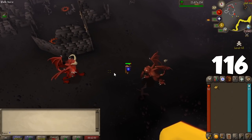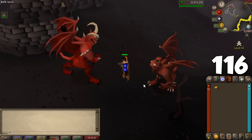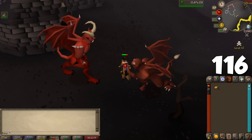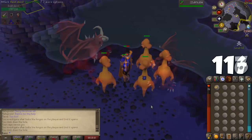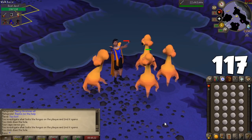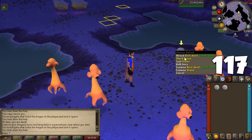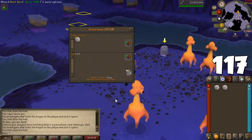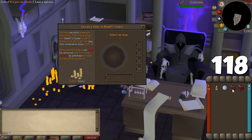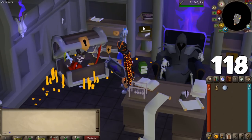Some parts of the wilderness are multi-combat where many players can attack you at once, so always be mindful of where these are to avoid a huge clan attacking you. If you die, gravestones will keep your items for a few minutes and you can reclaim them at a lower cost — not making it in time sends items to Death's office where it's more expensive. At Death's office, you can pay to reclaim items lost on death, or offer items equal to 105% of their Grand Exchange value.